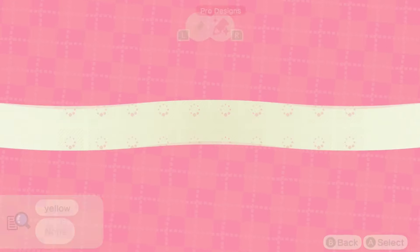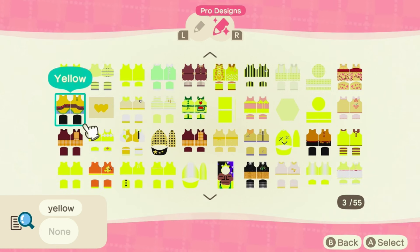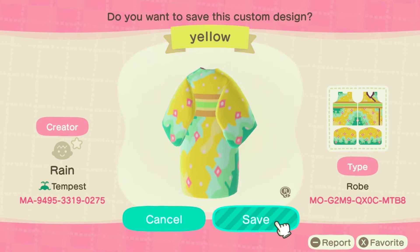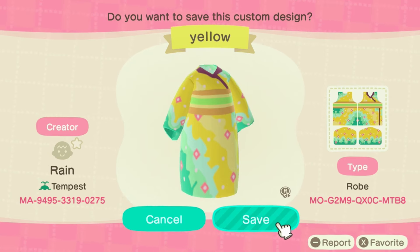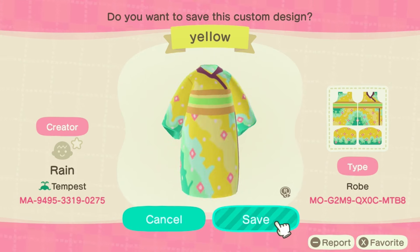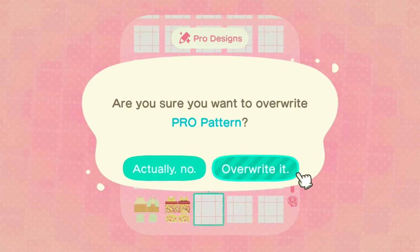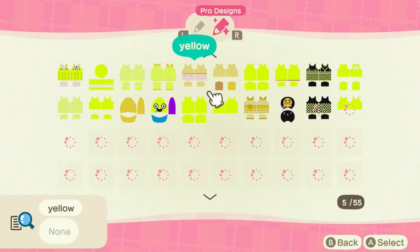I really like that one too. It's just there's a black necktie that I'm not a fan of. Oh guys, we found another kimono. This one is with the mix of green and yellow design. It's really beautiful. I feel like this is my color and I'm going to save it. There we go. Oh my gosh, I love these dresses. Let us find more.